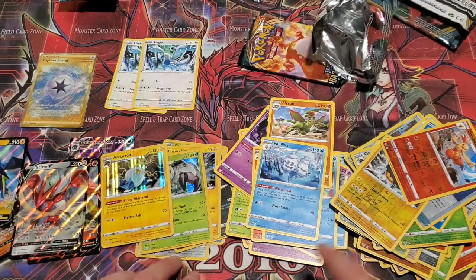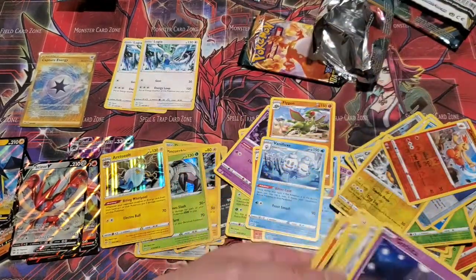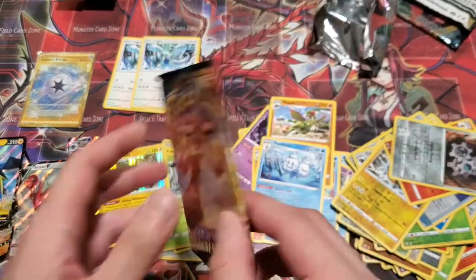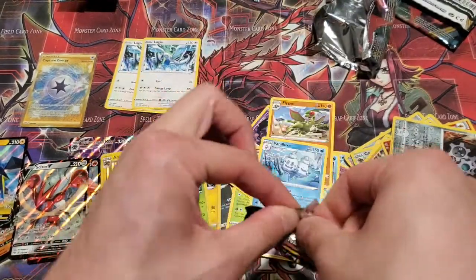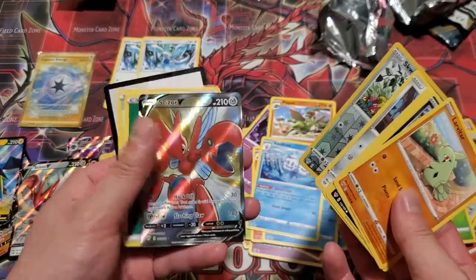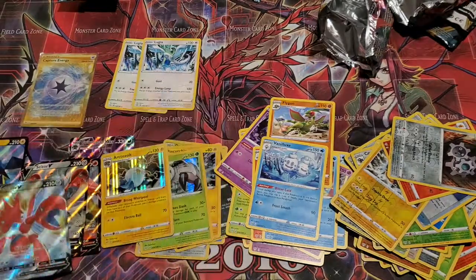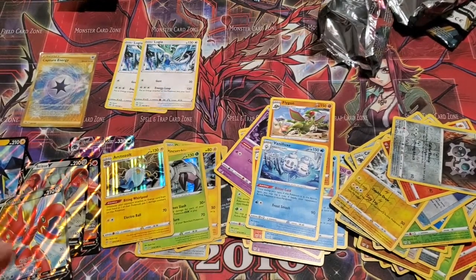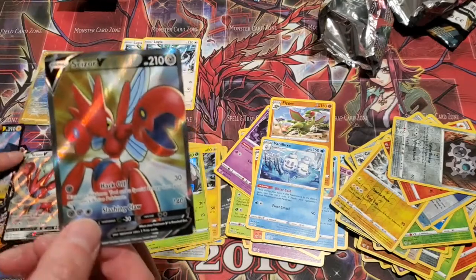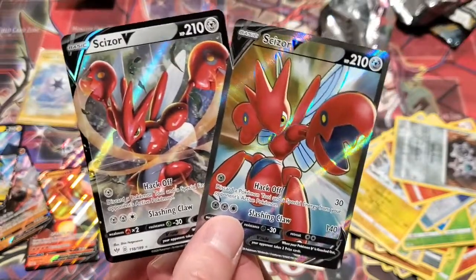I always thought Scizor was pretty cool. Last pack — let's see if we can get the Charizard VMAX in the Charizard pack. I think we're due for one. Oh! Polar Scizor — it's a Scizor but a different one! Nice. So the last few packs were loaded. We ended up pulling through and getting at least minimum ratio. Yeah, I was just saying how we weren't getting any Scizors and we got two of them in this box, two in a row. The art on these honestly looks cool — I don't think they're worth a ton but it just looks awesome. Going into the collection for sure.